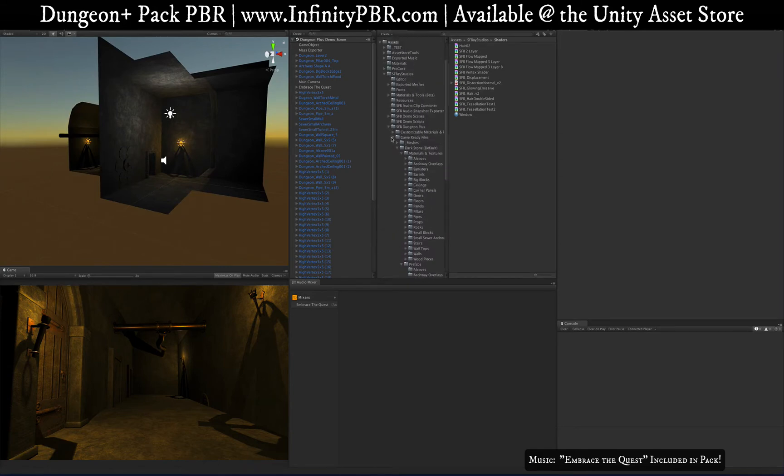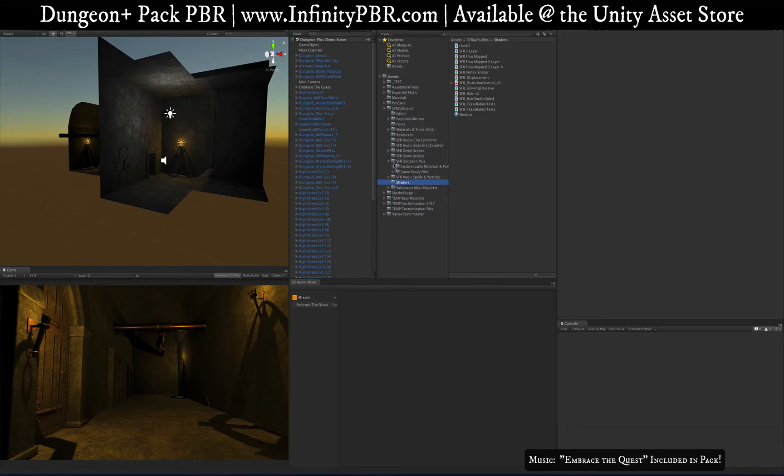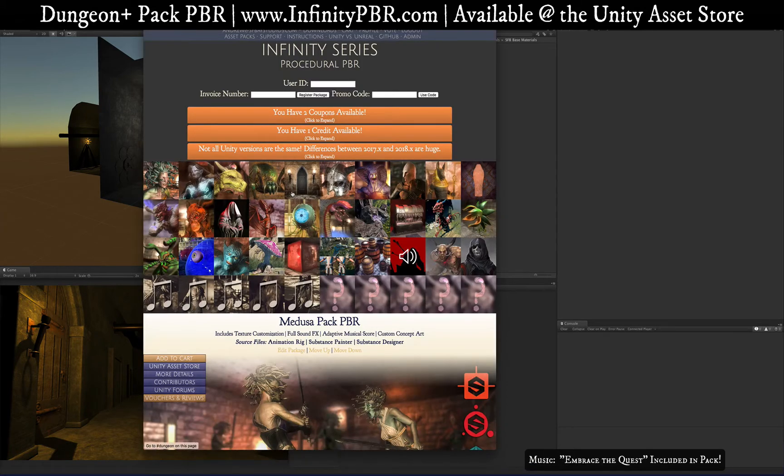All the models have textures applied already, so there's the game ready section. If you just got this for the first time, you'll notice in the folder the game ready files — you won't have the customized materials and prefabs yet, and you won't have the base materials which would be under SFA Studios.